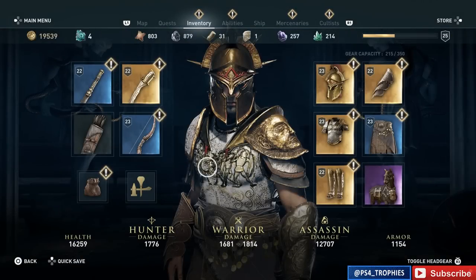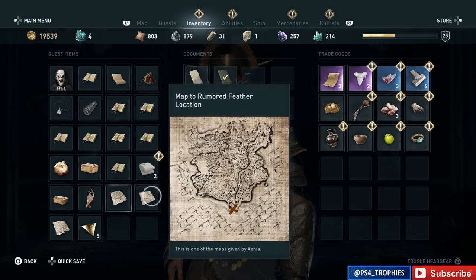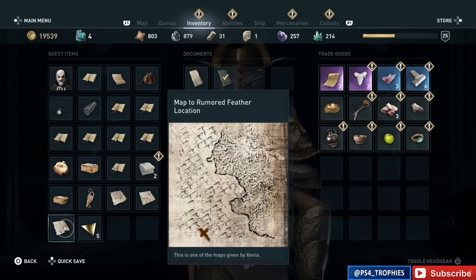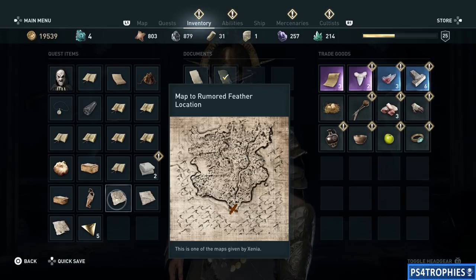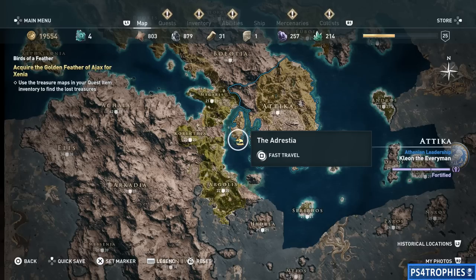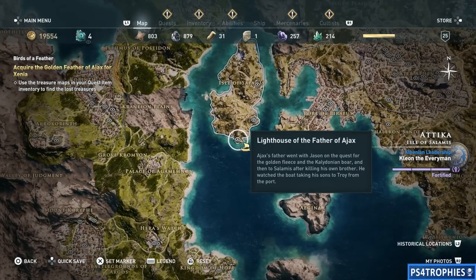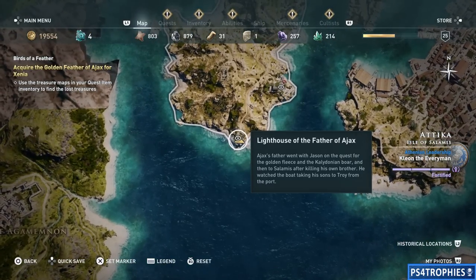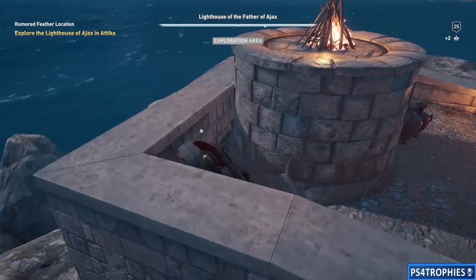At this point you're going to be given three treasure maps, but only one of those treasure maps is actually going to lead you to the feather. It happens to be the first one on my list here — I don't know if it'll be the same for you. Here is the location: it's going to be on the small island off of Attica, on the west side of Attica. We're going to go to this location on the map and eventually find the feather.